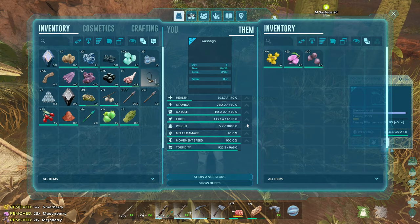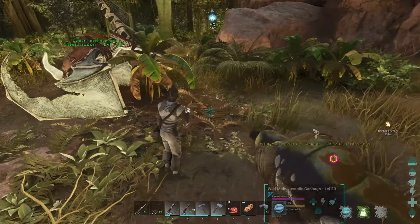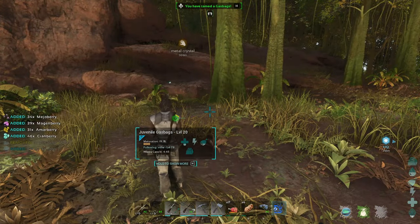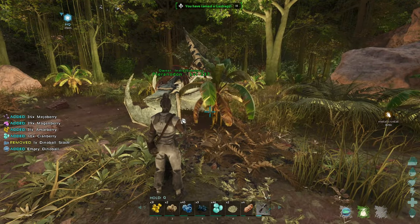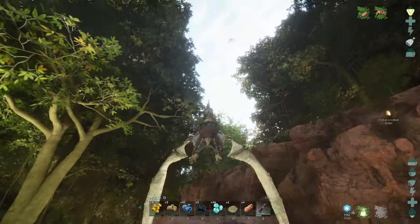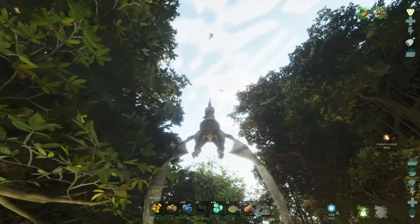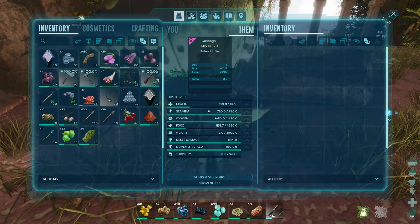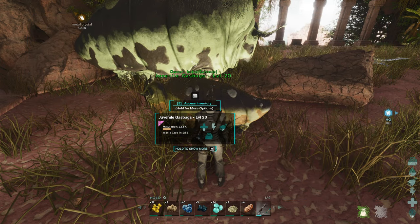It almost took as many arrows as an adult does. But we put some berries in its butt and before we knew it, it was up — actually it took an extremely long time to get tamed. I'm joking about it being fast. So we took the little guy back home. This little gas bag is a low level, just like the one we tamed from before. But it's a good start.